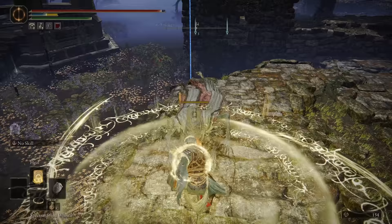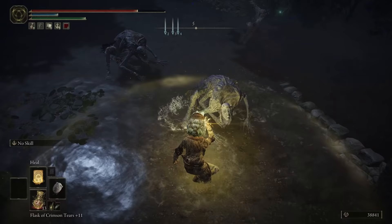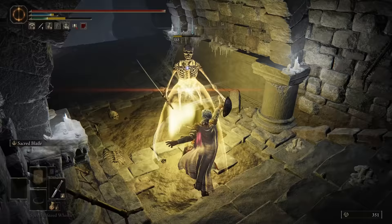They also say how to basically one-shot undead enemies. If you heal around them, it does massive damage, and the incantation I'm using is just a default one. Also, holy damage does kill skeletons the first time.